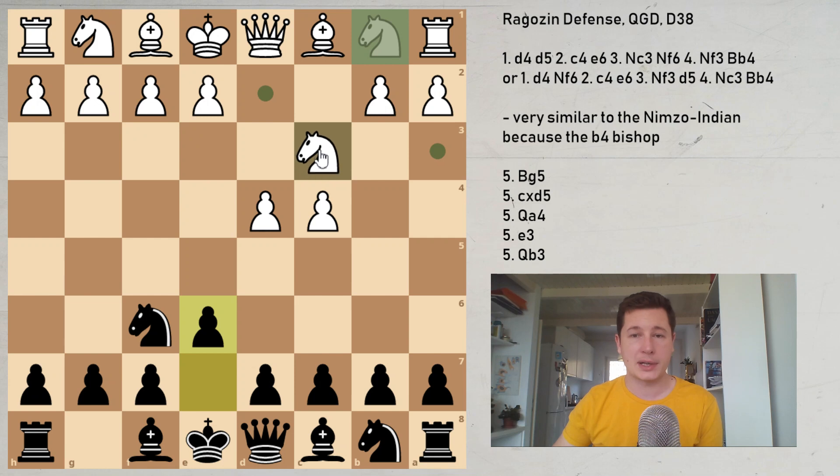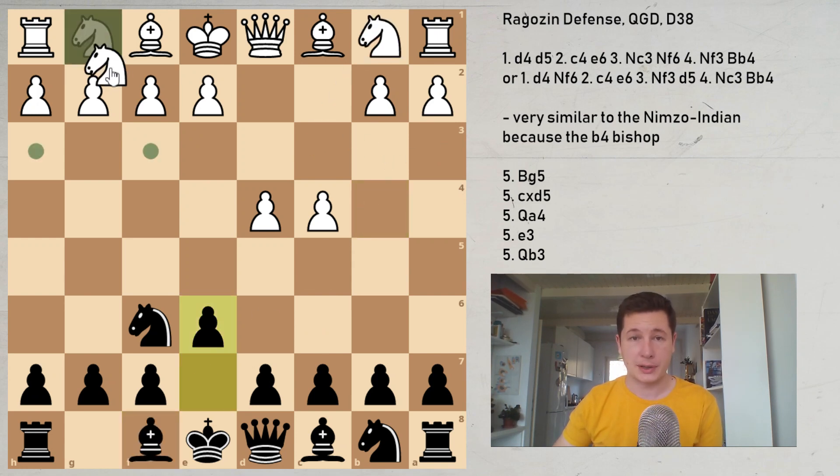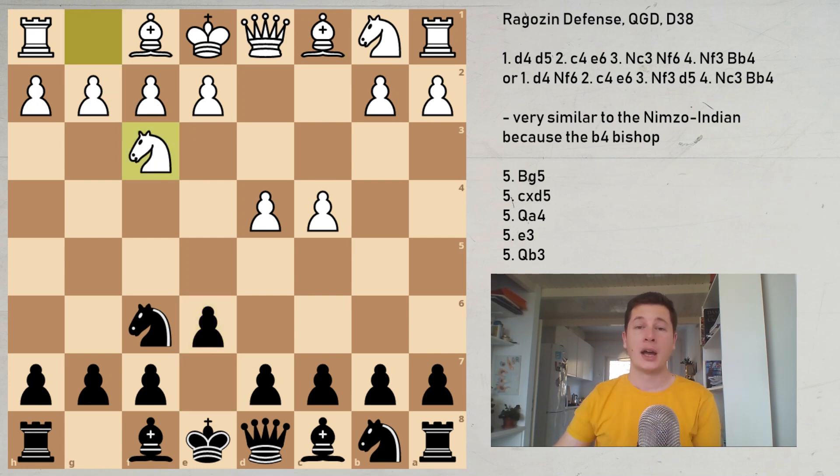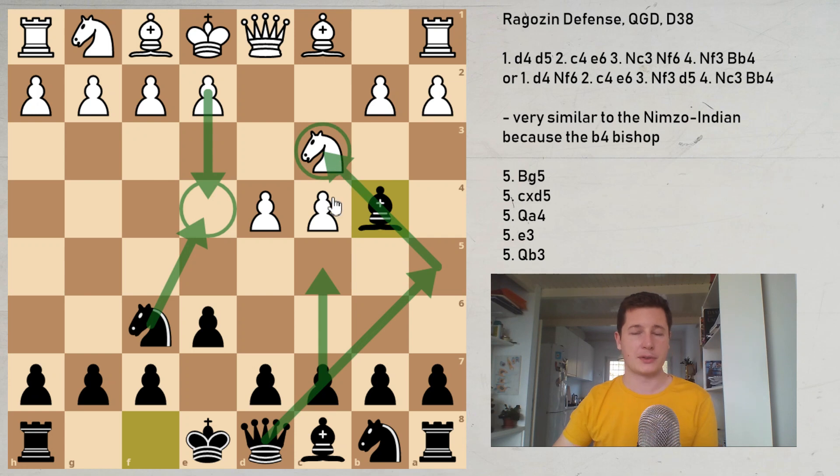So in this case, if white obliges and plays Nc3, then black plays Bb4 — we have the normal Nimzo-Indian defense. But today, way more popular is to try and avoid the Nimzo with Nf3. The move Nf3 tries to play against black's main opening because the Nimzo is very solid and very good for black. Black has a lead in development and a lot of activity, especially because of the pressure on the light squares and on e4, making e4 very hard to play, and also threatening Ne4, c5, Qa5, and putting triple pressure on that point.